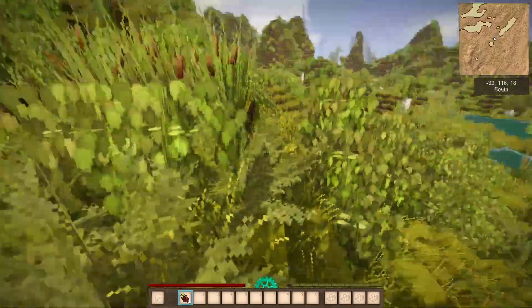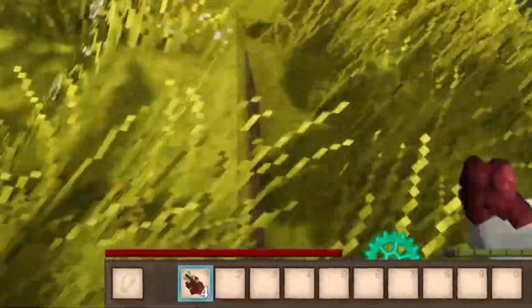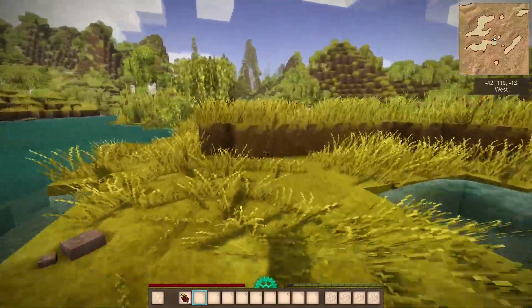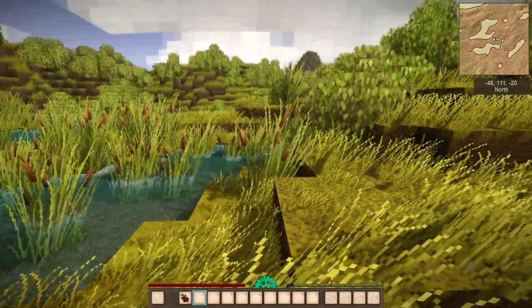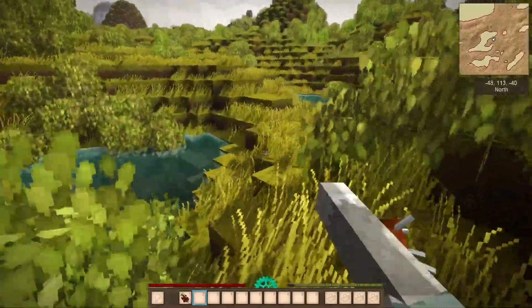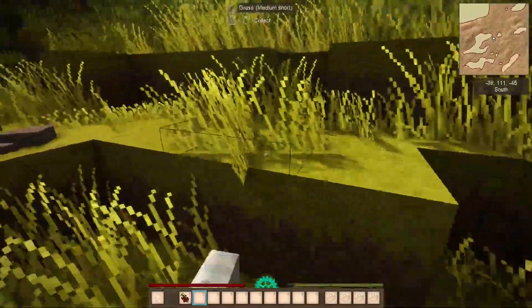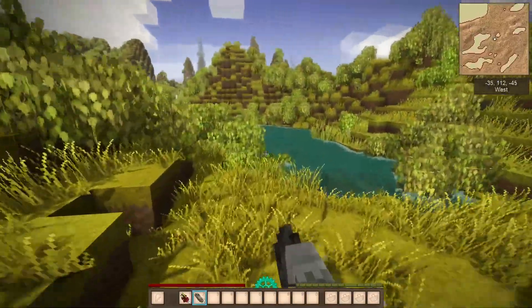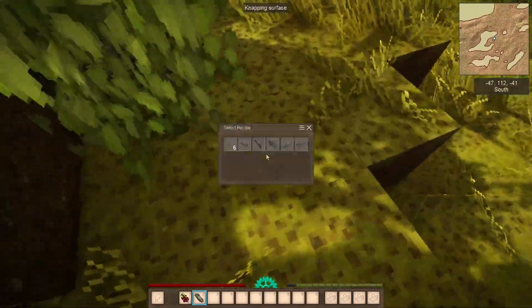The first day is always an adventure. We have some berries in hand, some beet blocks we could use as fuel to cook things, and a bunch of cattails to gather. I found loose flints — that's exactly what I need. Let's start straight with crafting a knife.